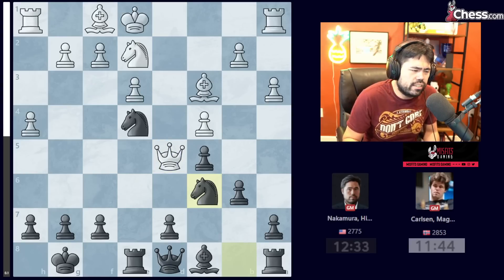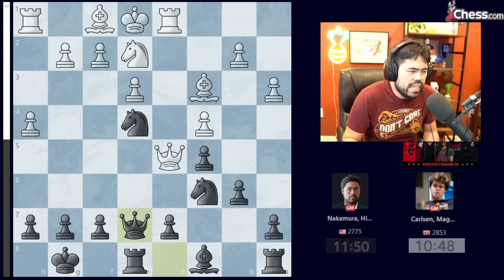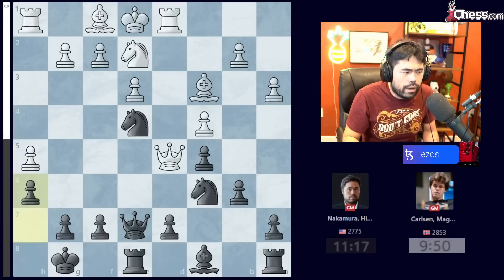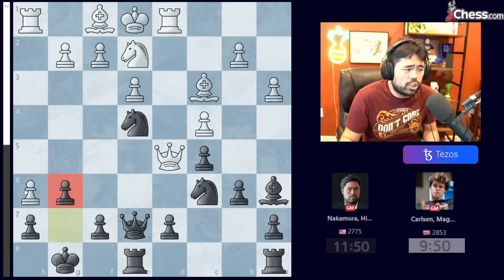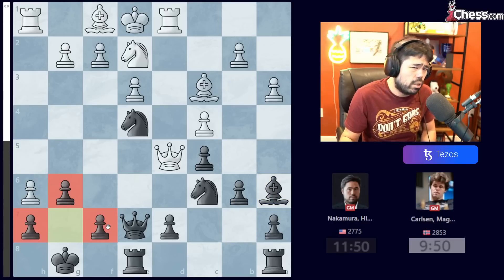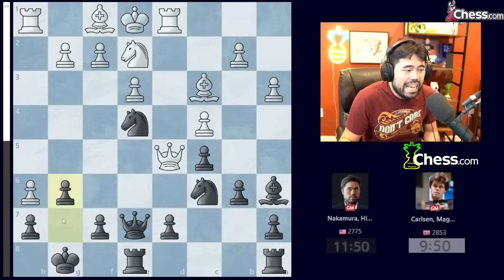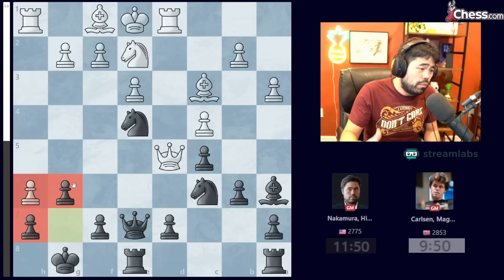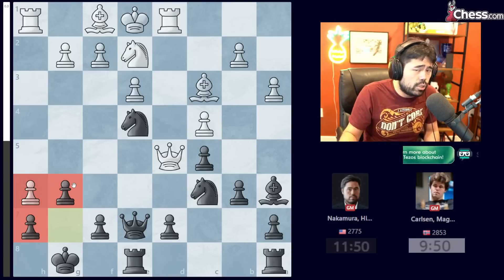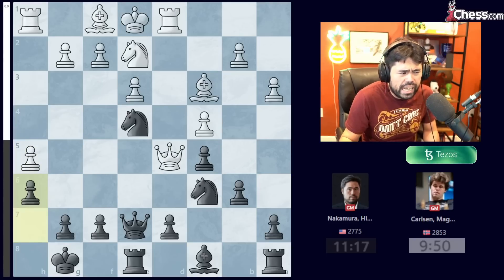Worth noting: if White takes with the pawn, I can simply go Bishop A6 and with these bishops and the knight it's awkward — you've already pushed the pawn on the kingside with no obvious attack, so Black should be better. After takes, Magnus plays Queen takes, I go Knight C6, and now he plays Rook to D1. I go Queen to E7, he plays H5, and now I go H6. This is a very important move — if I play Bishop A6 instead and White gets the H6-G6 structure, based on what we've seen from AlphaZero and other computers, it's very difficult in endgames with that pawn structure.